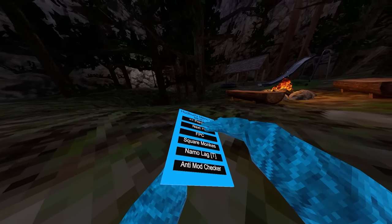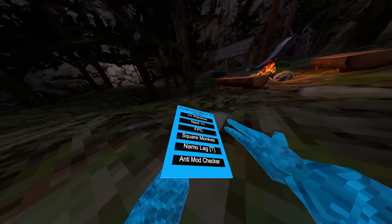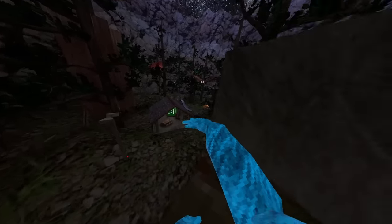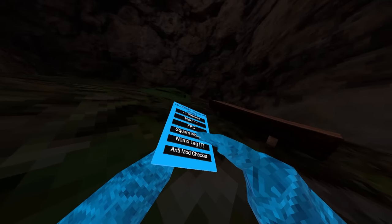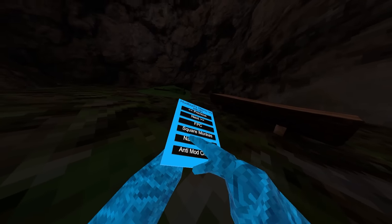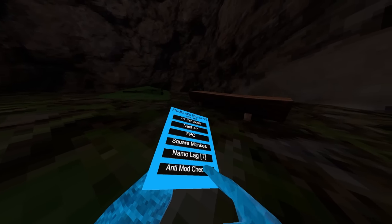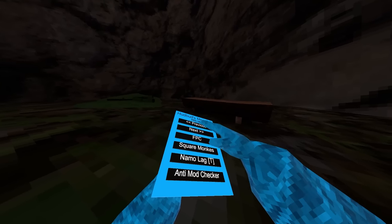Next up we got first person camera — I'm not going to turn that on because I already have a first person camera. Next we got square monkeys — let me just go into a private code to show you this one. Square monkeys just makes everyone a square. Next up we got namo lag: use your right trigger and it lags everyone on the server, and it's currently undetected. Next up we got anti-mod checker, but it does break some mods, so if you turn it off it will fix that.